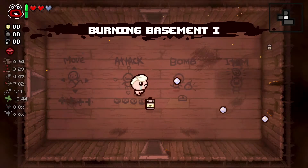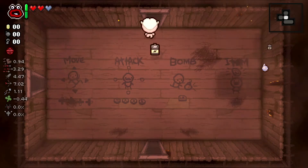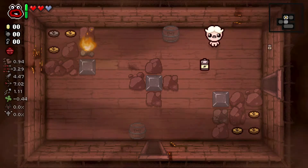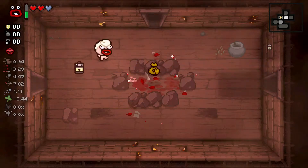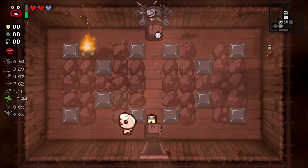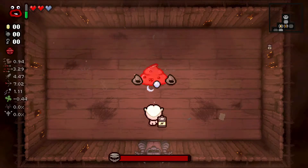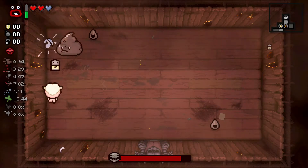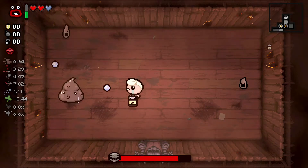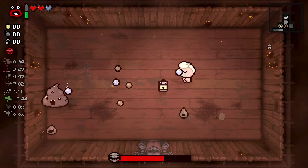Eden, if you don't remember, starts with two random items. Hopefully we'll get something interesting. We seem to have Shoop-Da-Woop and Lil' Bat-Tree, which is actually pretty good. If I can get some bombs, I'd also like to mess around with that run. This is actually a great start as well, because Eden's stats are also randomized, and it looks like I have a decent fire rate and good damage, so I'm quite happy with this. I also have soul heart protection and not just one heart, so this is a really good Eden start — there's a lot I can do with this.